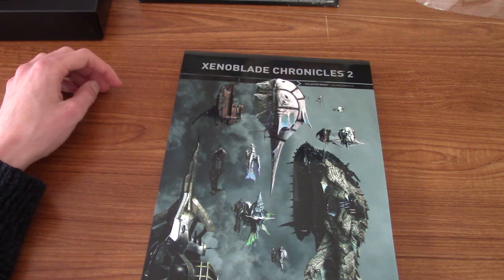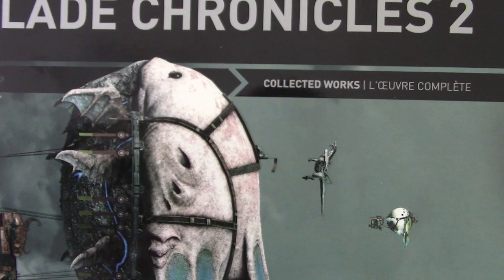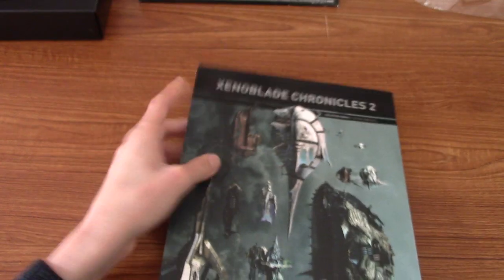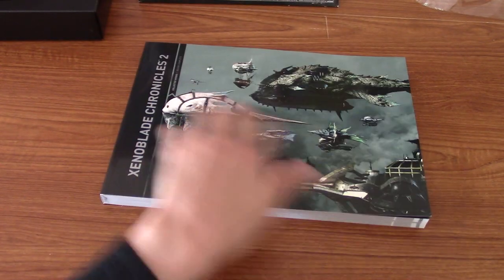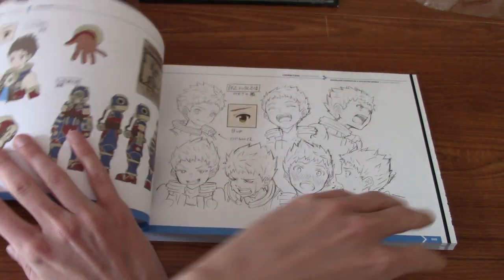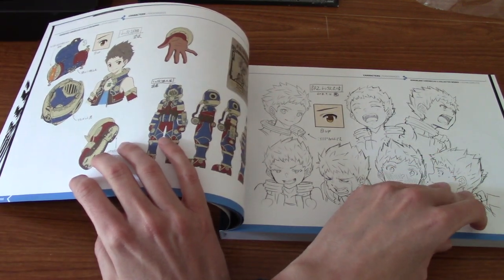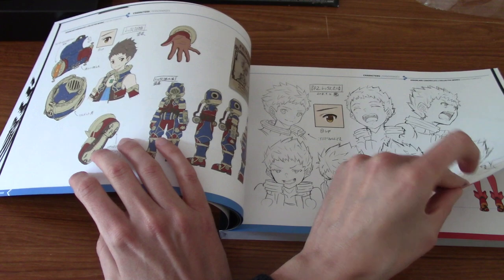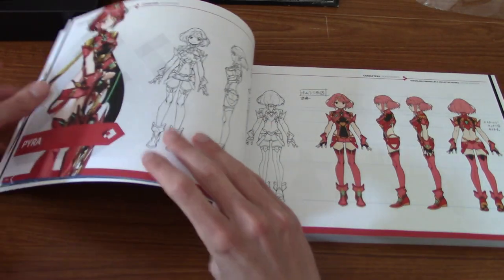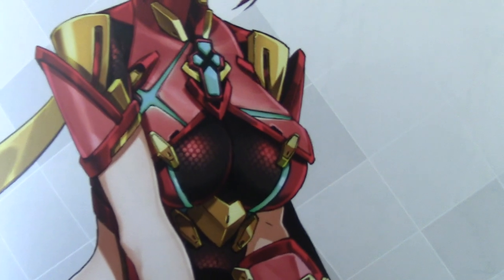Alright, it's time to take a look at the art book itself - titled 'The Collected Works' up there. So despite the kind of cover being like this, it actually opens this way. I'm not going to show you guys every page, because obviously it's a very big book and I don't know what the rights are about showing art books, but I am going to flip to a few interesting pages. So of course we've got our girl Pyra, who for some reason I feel really drawn to.